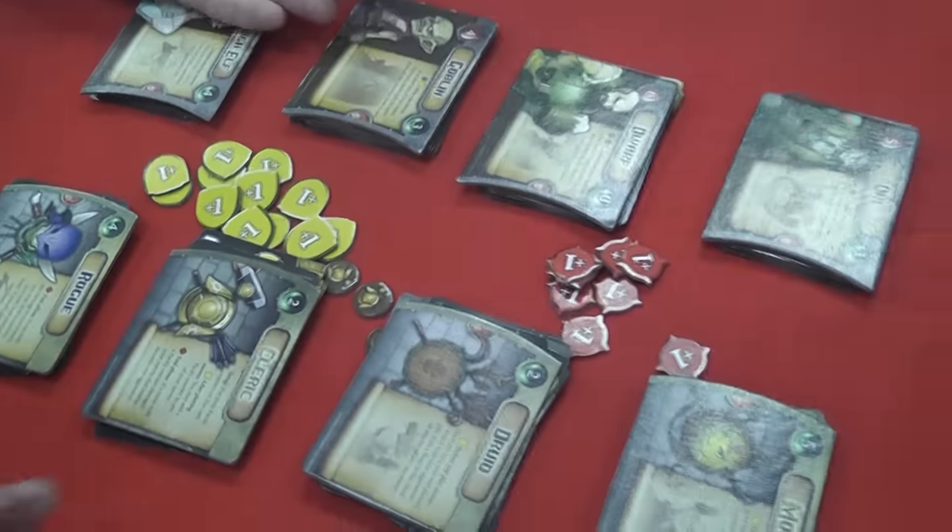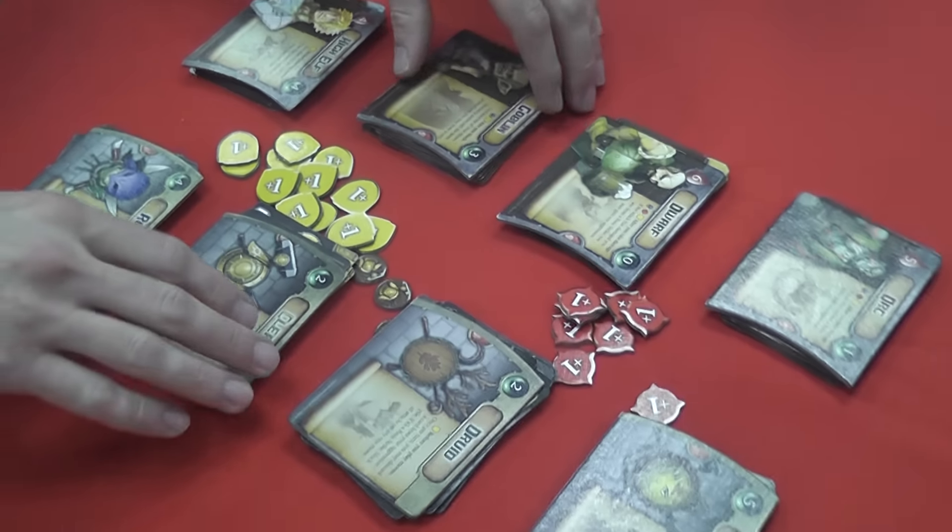Nick is going to give us a general idea of how the game works and plays. This is Epic PvP Fantasy — a battle game where you fight each other until the life goes out. What you do is take a race deck and a class deck — you're going to take two.